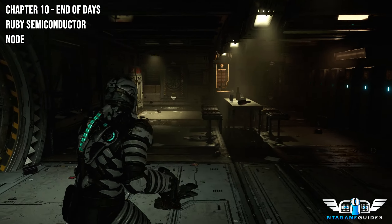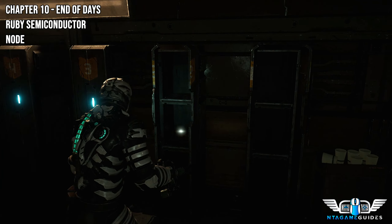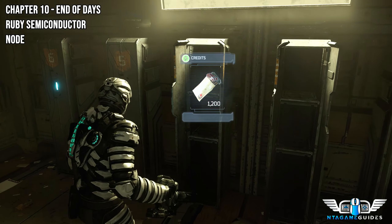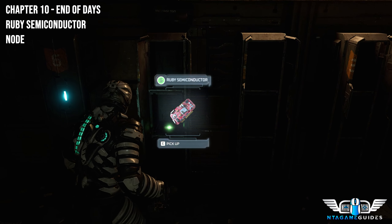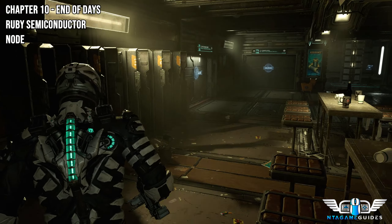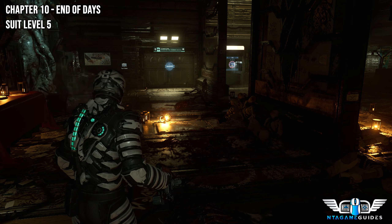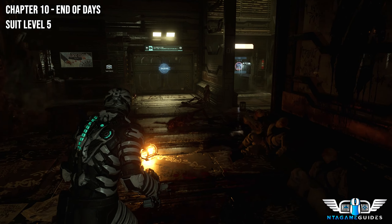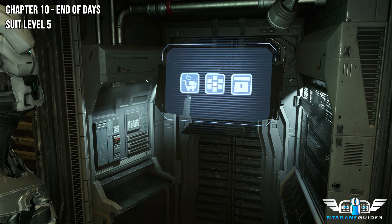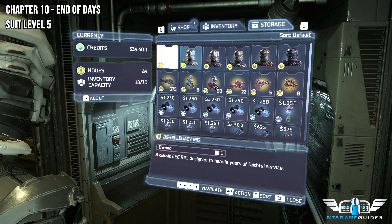Once we've powered this area up, we can now access all the lockers. For the suit level 5, just go to any shop — it doesn't really matter. This will cost around 60,000 credits, though I'm not 100% sure of the exact amount.